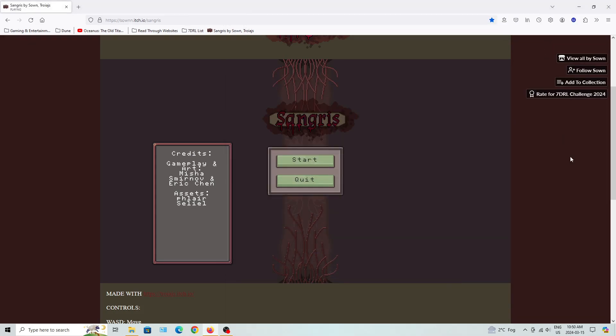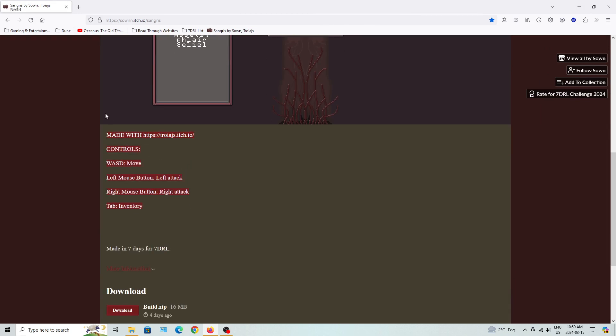Okay, she works. Sangris. WSD to move, left mouse button to left attack, right mouse button to right attack, tab to inventory.